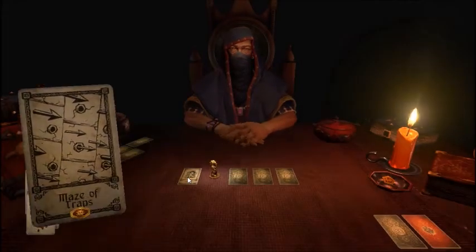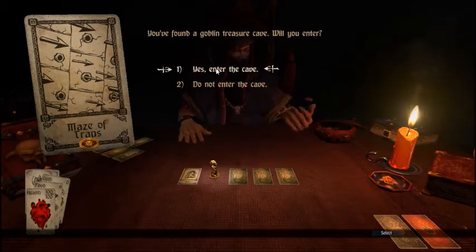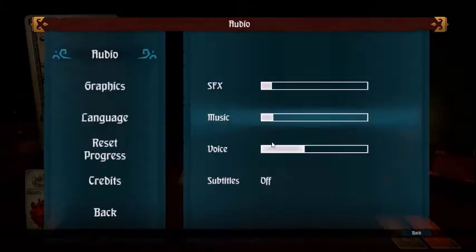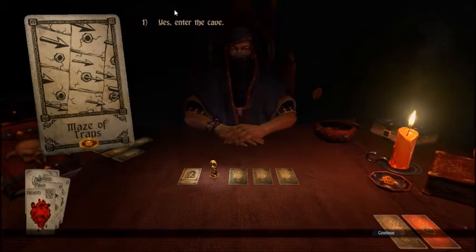Maze of Traps — a cave, traps, and the hope of treasure. It's all I could ask for and more. We're going to turn his voice down a bit, then resume. Yes, we're going to enter this cave because we are the boss. Maze of Traps — what you got, boy?